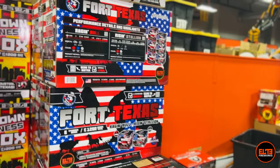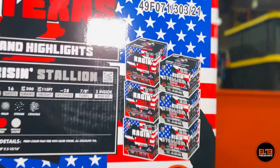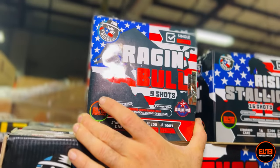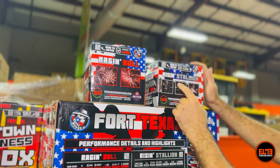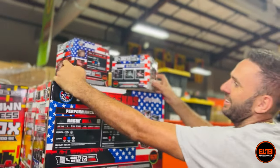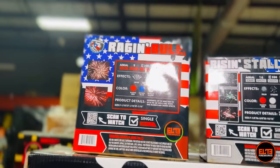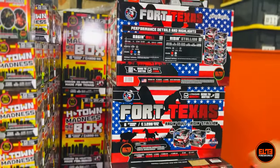Right next to it we have Fort Texas. You are getting two different types of cakes — Raging Bull, three of them, and Raising Stallion, three of them as well — six cakes total, three of each. Raging Bull has a bigger effect and is louder. Raising Stallion has smaller shots — 16 shots for Raising Stallion and Raging Bull is nine shots.